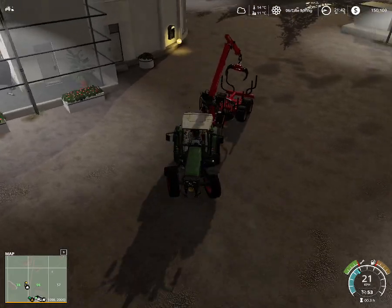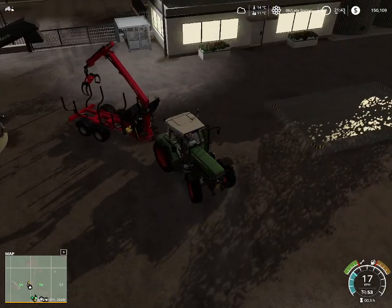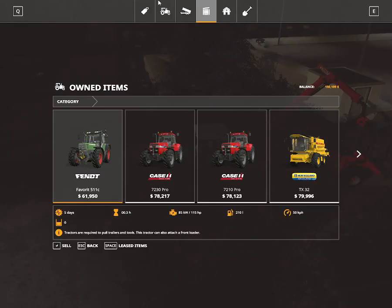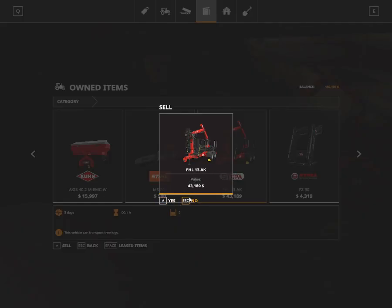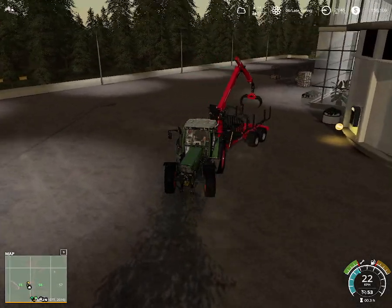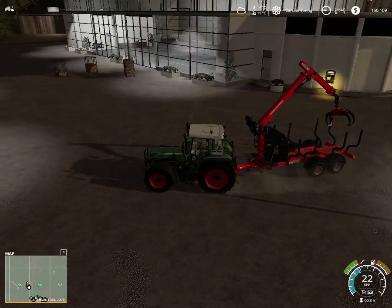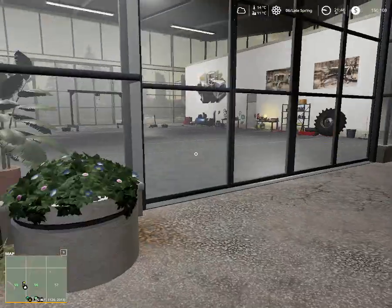Guess we don't really need this logging trailer then — we're just going to do firewood. We need more of a transport trailer than a logging trailer. I might sell this off then, because if we're going to do firewood, we don't need to bring it as big logs. We can just bring the pallets to us and away. I know that's not the full value. I'm going to repair it and then sell it. Because in Seasons, once you use something it depreciates, but if you don't use it after a certain amount of time it actually gets better. So I'm going to repair it and then I can sell it for almost original price.